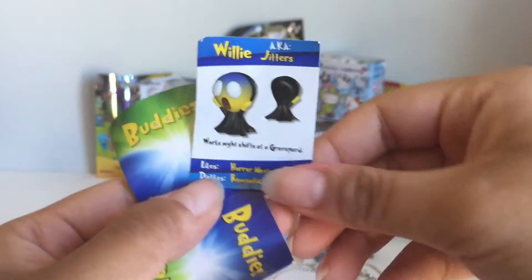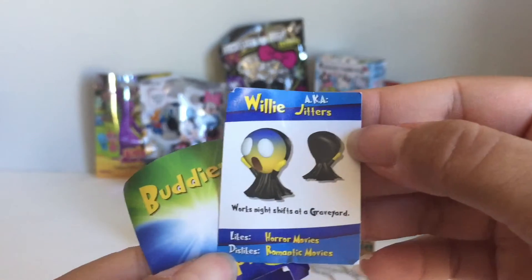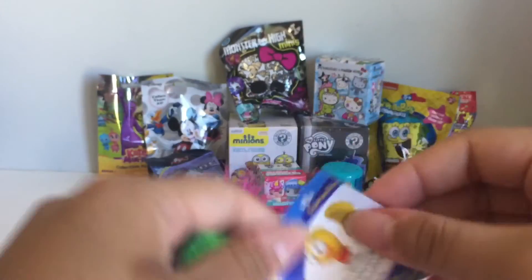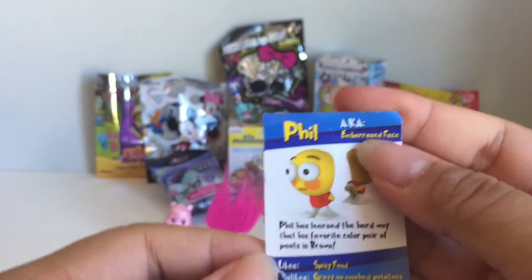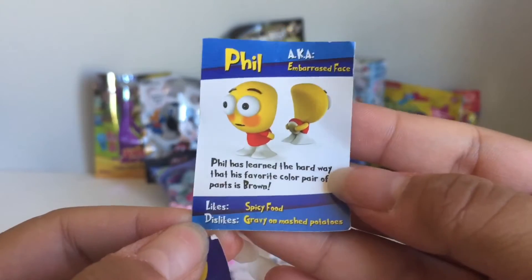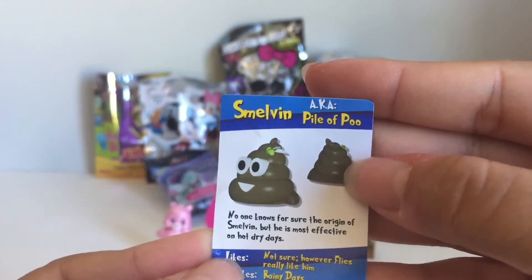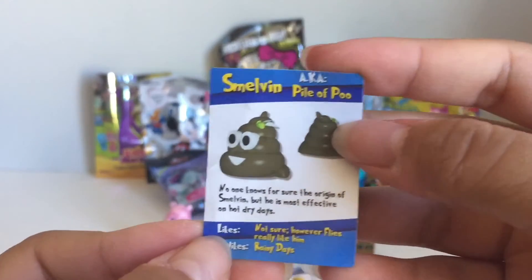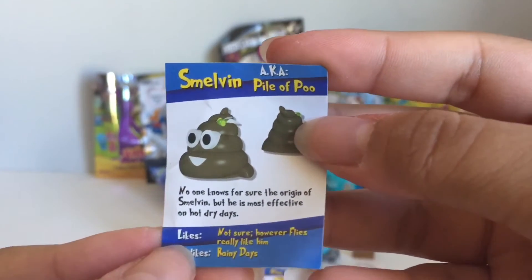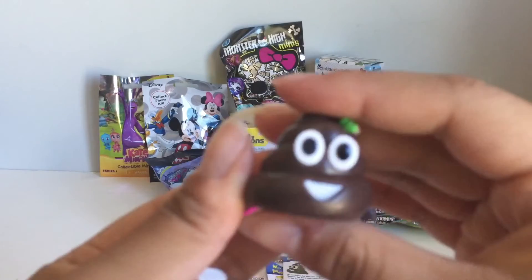So here's one — likes horror movies, dislikes romantic movies. This is really also known as Jitters and works night shift at a graveyard. And it comes with three inside! Here is Phil, also known as Embarrassed Face — learned the hard way that his favorite colored pair of pants is brown — likes spicy food, dislikes gravy on mashed potatoes. And last one is Smelvin, also known as Pile of Poo — no one knows for sure the origin of Smelvin, but he's most effective on hot dry days. Likes: not sure, however flies really like him. Dislikes: rainy days. That's hilarious!